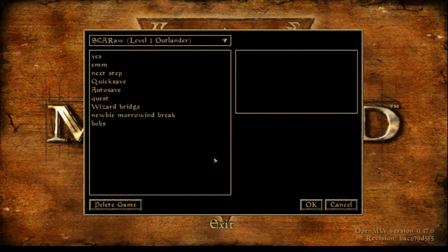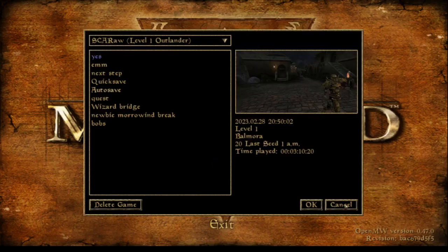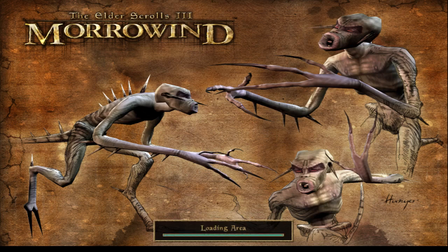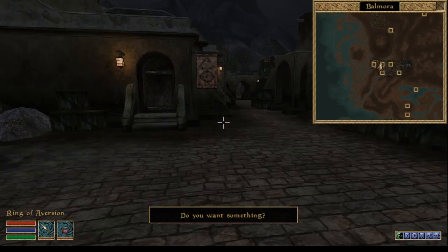Hey and welcome back to Breaking Morrowind at level 1. Today I will show you how to obtain Vivec Touch. It's one of the most powerful spells in the game — at least it's one of the most mana-efficient healing spells.